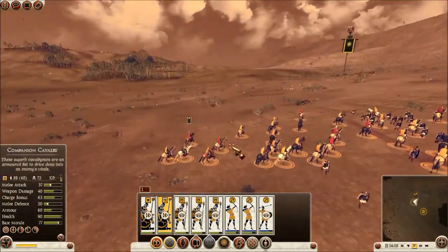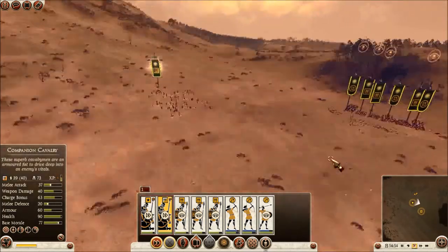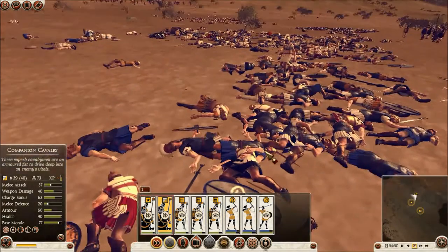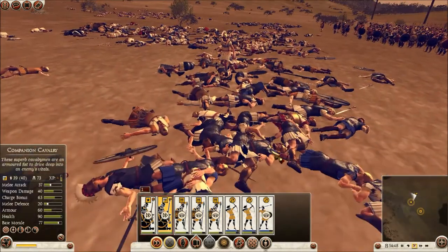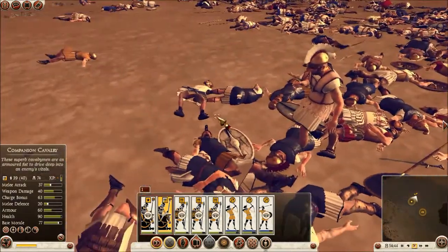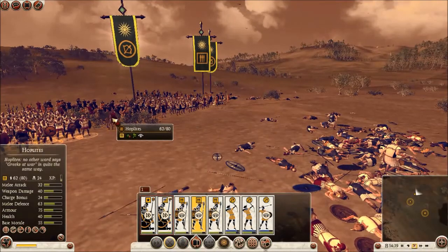I'm just going to do some good shots here — kill everything I can. You can see the carnage. Let's see if I can slow down the movement. That's a glitched enemy — let's see if I can do something about it.